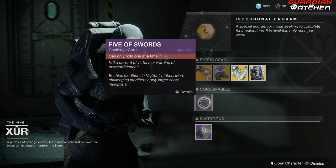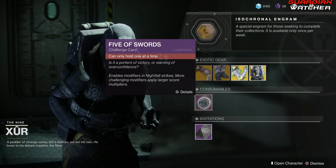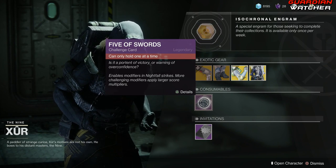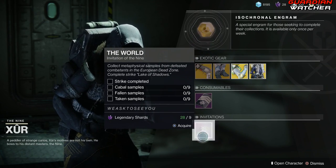Next, we have your consumables, which just gives you your Nightfall Challenge card. And then we also have an Invitation, and we're going to go ahead and grab that.